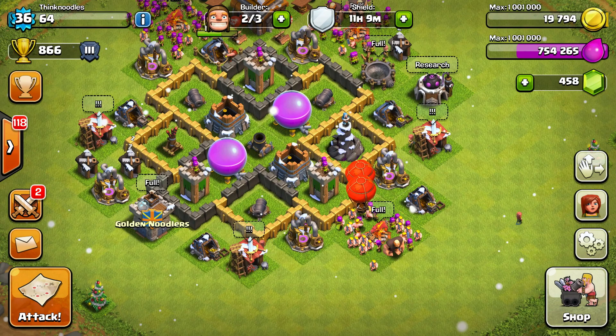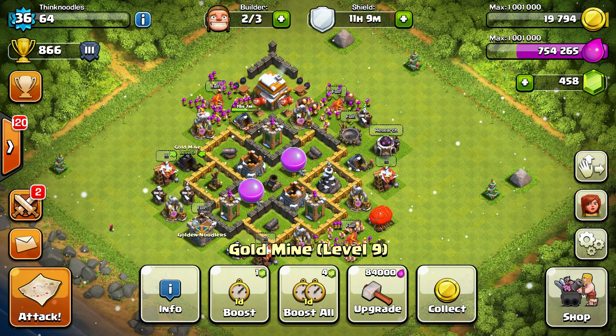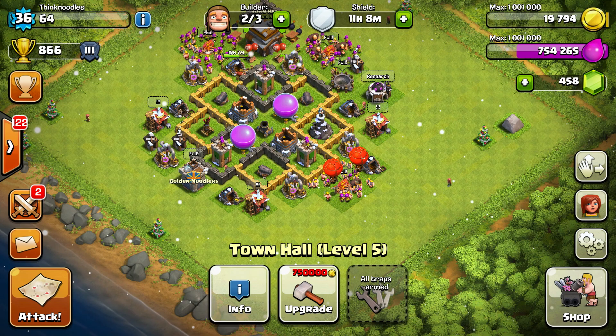My base hasn't changed much other than the walls. Someone told me not to upgrade the gold mines to level 10 — please let me know in the comments if that's true — because supposedly level 10 is still the max at Town Hall 6, so you can wait until the next level. Since it takes three days each, I'd be delaying getting a new resource collector, a second wizard tower, and a second mortar, which would be huge.